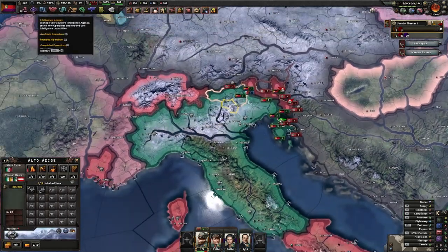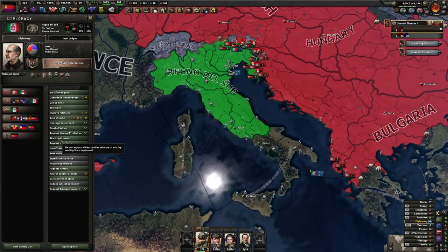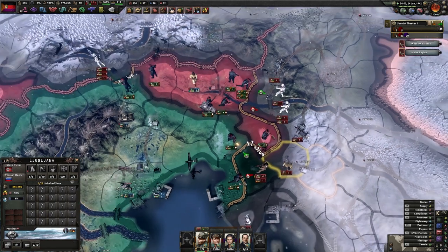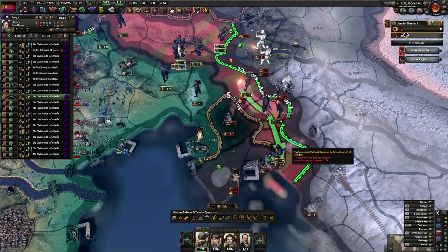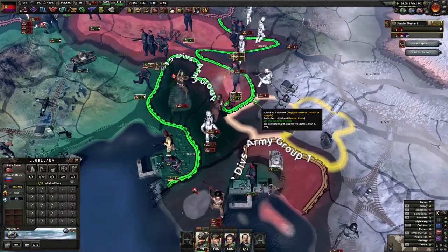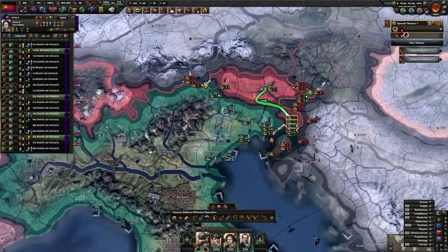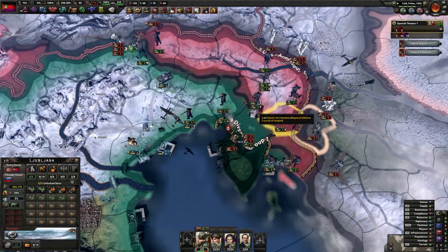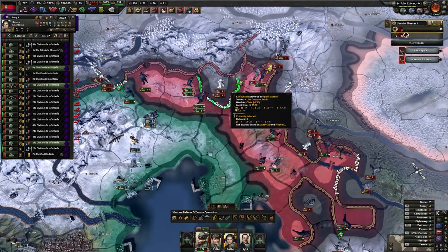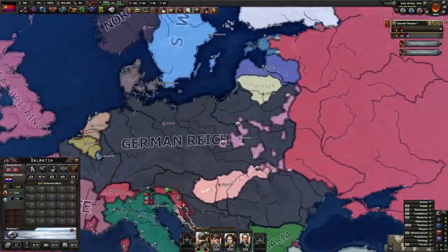Nice encirclement. Making small pushes here and there. The blizzard is not helping. Hold the line — don't get reverse encircled. Tank coming! Looks like I'll be able to hold. That was a very close call. We managed to close the pocket this time. We're making gains. The Polish have collapsed — that's a lot of the Soviet army that's probably about to be encircled and destroyed. That's really bad.